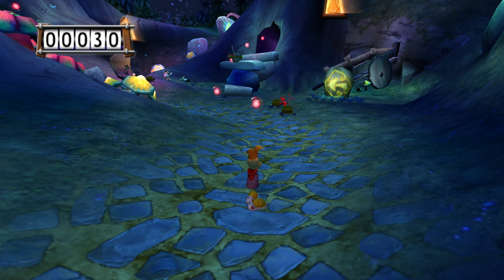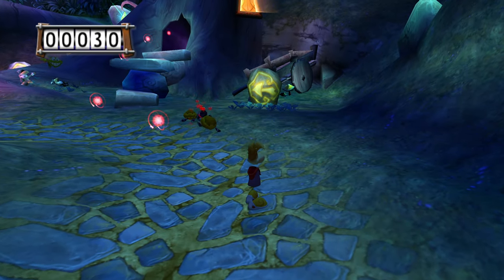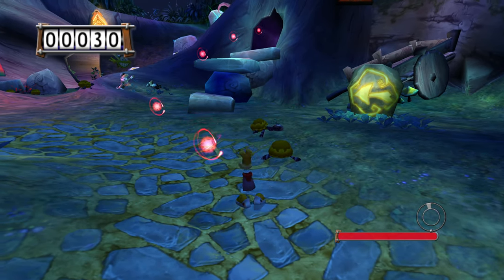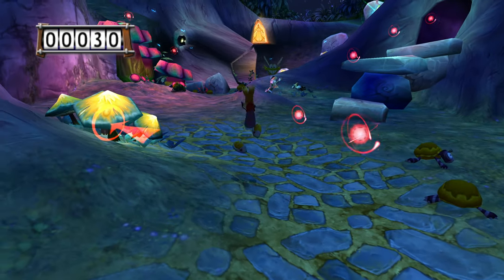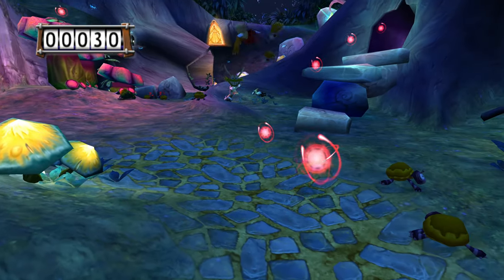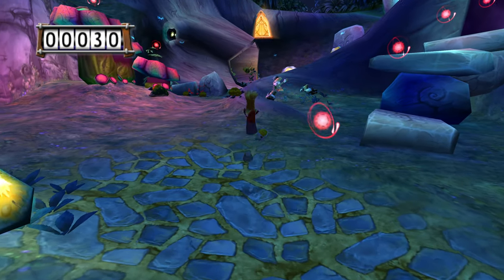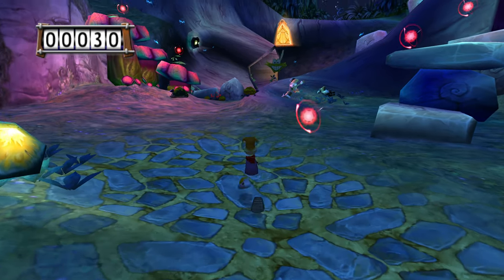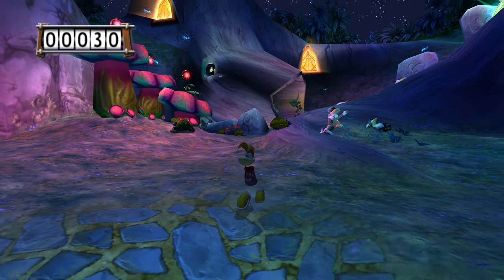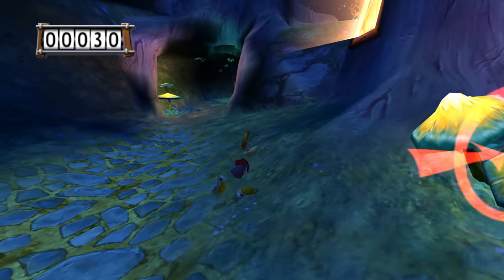Let's first analyze Rayman's movement to understand our goals. The movement is very snappy — there's pretty much no deceleration when I let go of the movement keys. While jumping, Rayman can freely change jump direction, so it's like there's no momentum from the jump. Running has this interesting behavior where holding left or right causes Rayman to rotate perpendicular to the camera and then start moving forward, rather than actually running sideways.